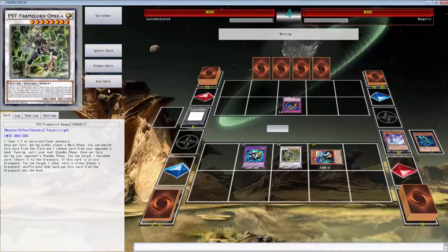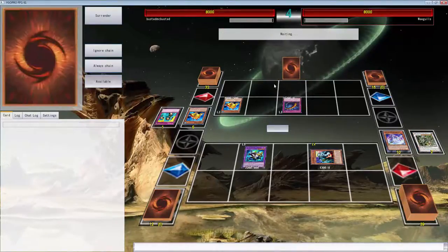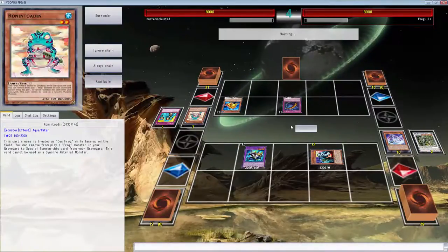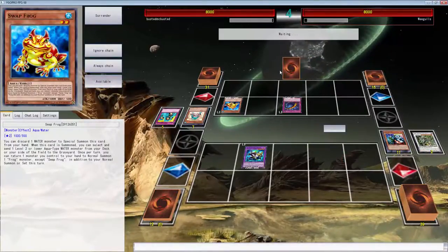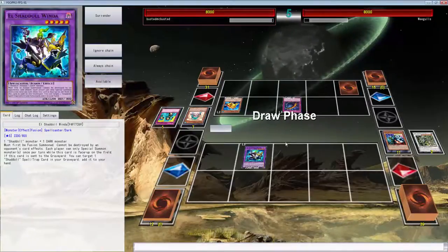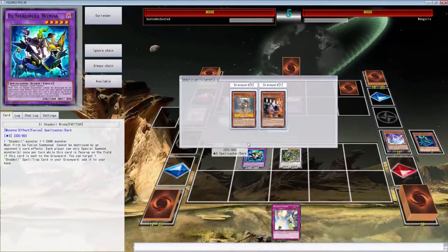Wait, is this normal? We're gonna keep that banished. That was completely and utterly just the dumbest thing you can possibly do — special summon Swap Frog — because now you can't do anything else. You can attack over this, fine, Window's on the board, you cannot get rid of it. You can't Kaiju it now. You're just stuck. Come on Weagles, you gotta attack with the Swap Frog because it just bounces back to your hand. You can put this in defense and not take any damage. What are you doing?